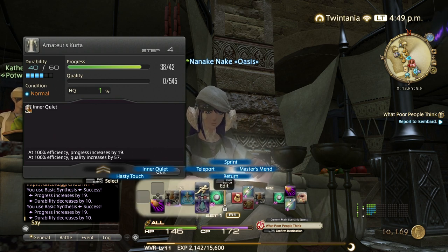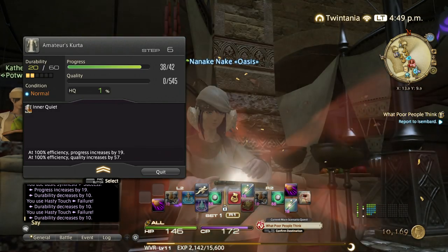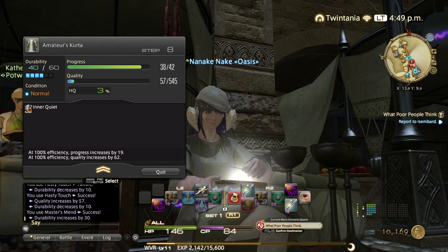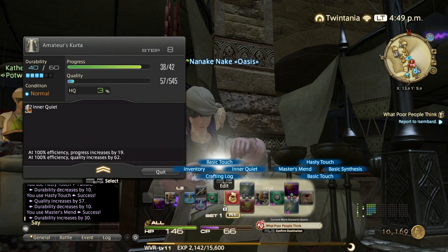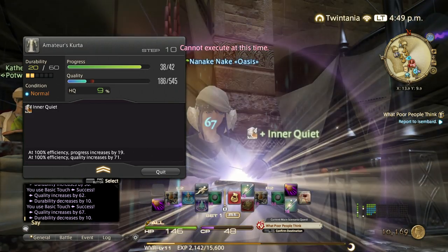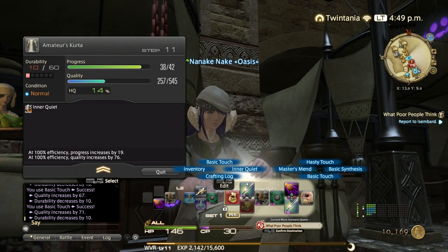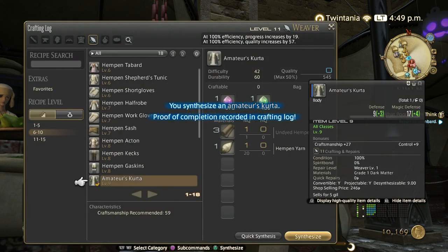That way you don't accidentally skip any durability. Then spam hasty touch — three hasty touches. It's only 60% success rate as you know. Then use Master's Mend to restore durability. Now we have enough CP left to do basic touch — basic touch is like hasty touch but with 100% success rate. I could have actually done another basic touch to increase quality more.